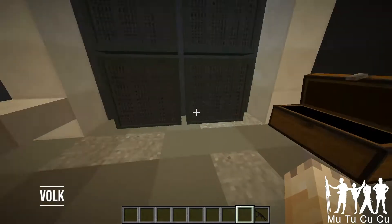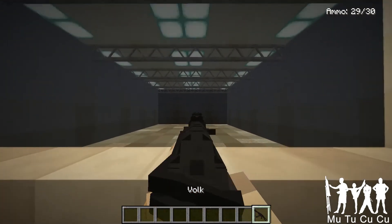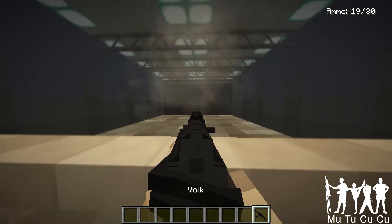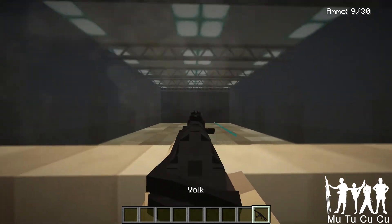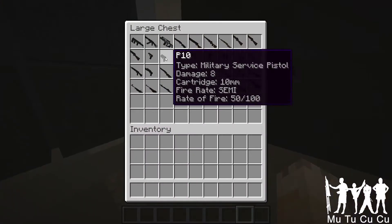There is the Volk, which is from Halo also, I assume. It's like an AK-47 but shoots energy rounds — those blue rounds, or whatever those are called.